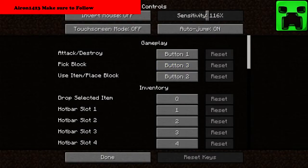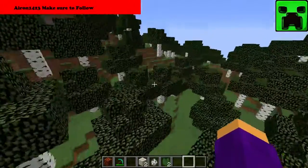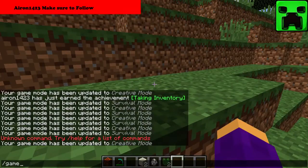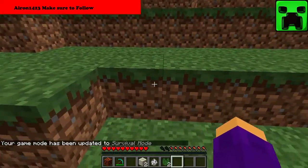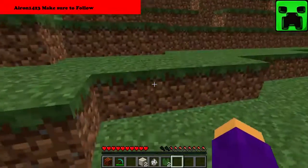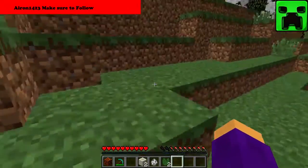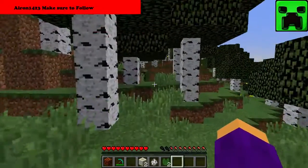Something in the controls: you can turn on auto jump. So normally in Minecraft you have to go up to a block and then press the space bar. Now you can do this — that's so cool, I guess. It's kind of neat where you can now auto jump. You automatically jump if you're close to a block that's right in front of you. So that's kind of cool.